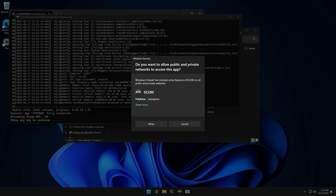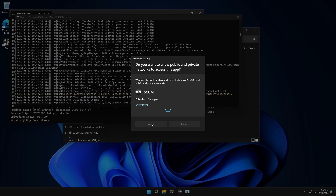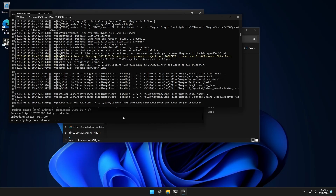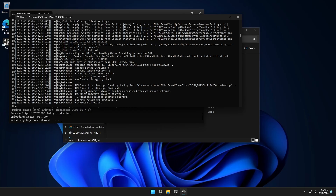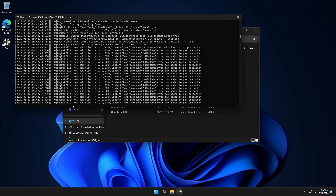Once it's done installing, the server will automatically start up. You may get a firewall pop-up — if you do, just hit Allow. Now if you're getting DLL errors when the server finishes downloading and starts up, go back in the video and make sure you have everything installed — all the redistributable files along with DirectX.